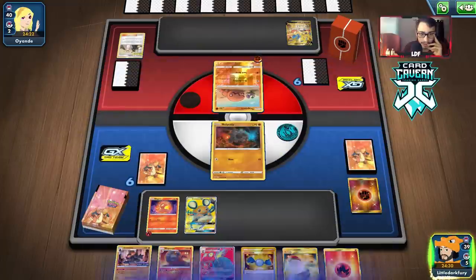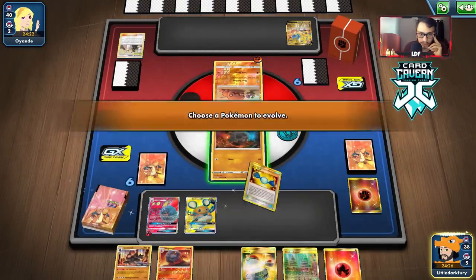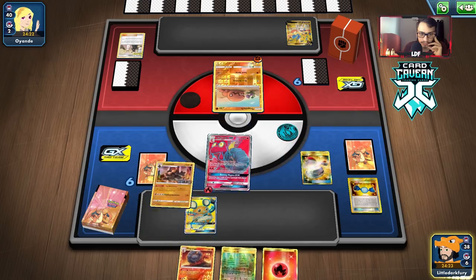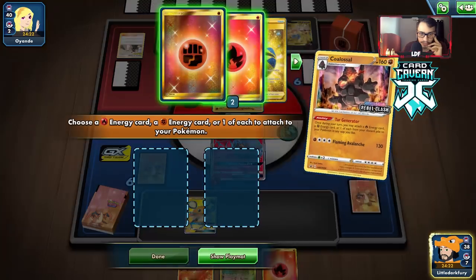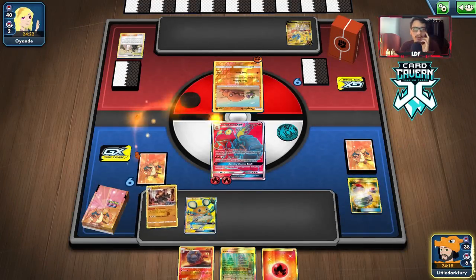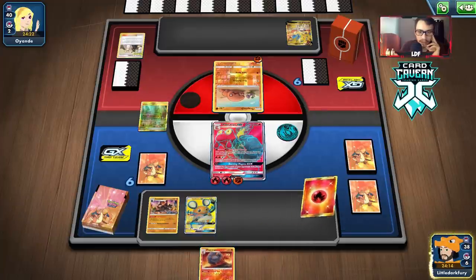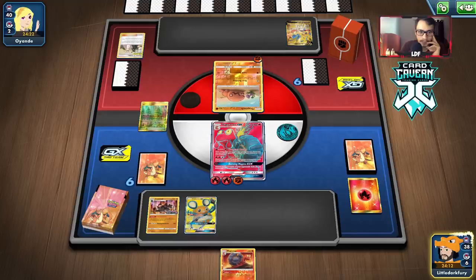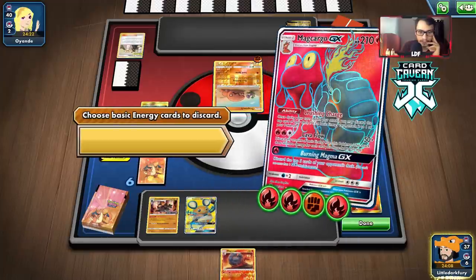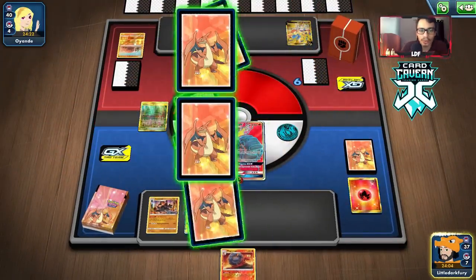We draw Viridian. Don't really need it, but we'll play it to thin the deck. The more cards we thin the better. We'll just Lava Flow — bye bye Trapinch. We only had to get rid of one energy since it only has 50 HP.